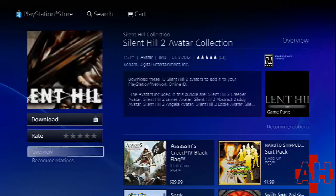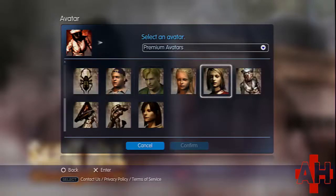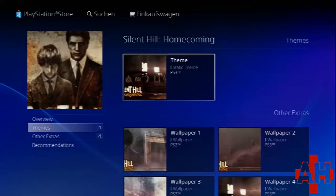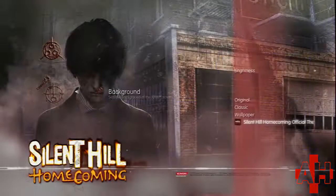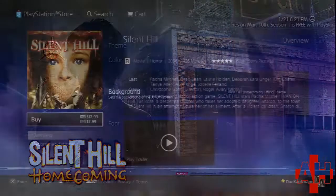There were also avatar sets for Silent Hill 2 and 3. I usually use the Bubblehead Nurse one — even now I have that set as my PSN avatar. While unrelated to the HD collection promo items, there was also a sort of ugly Homecoming theme, which was noteworthy for at least customizing more of the icons.